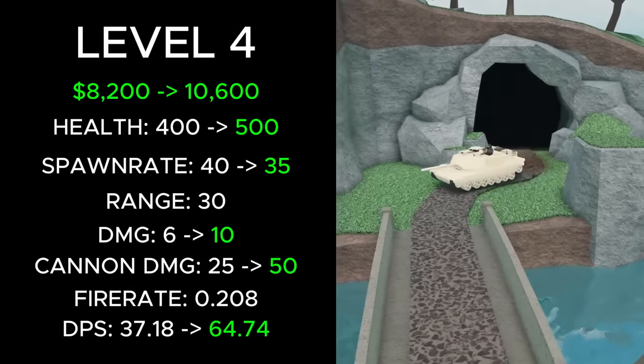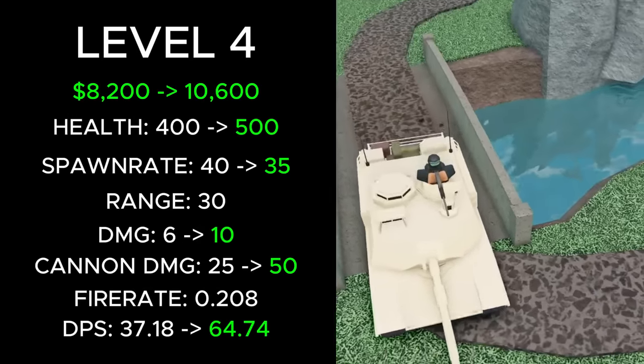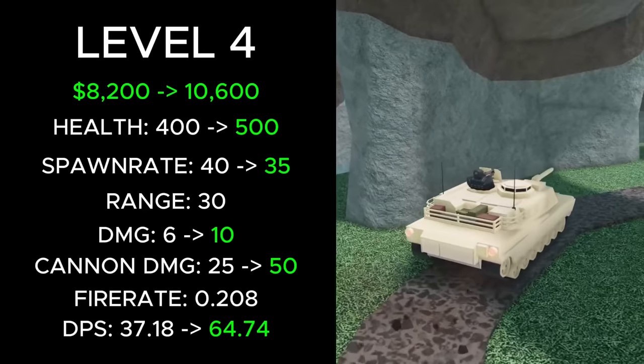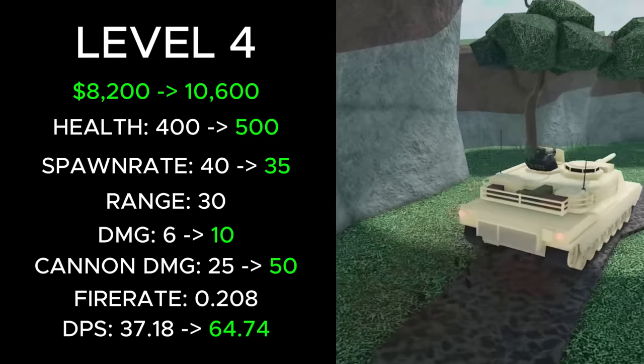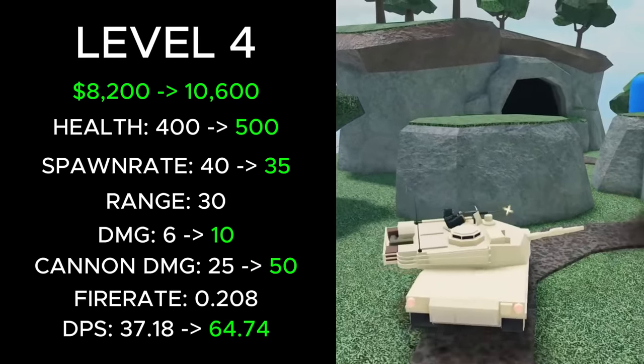At level 4, its total cost increased from 8200 to 10600 cash, its health increased from 400 to 500, its bullet damage increased from 6 to 10, its cannon splash damage increased from 25 to 50, its spawn rate was reduced from 40 to 35, and its DPS was increased from 37.18 to 64.74.